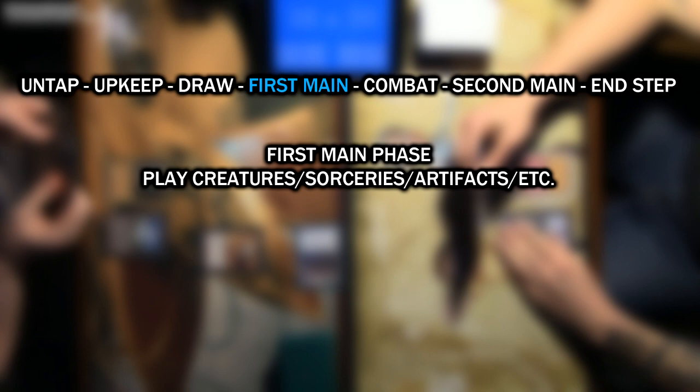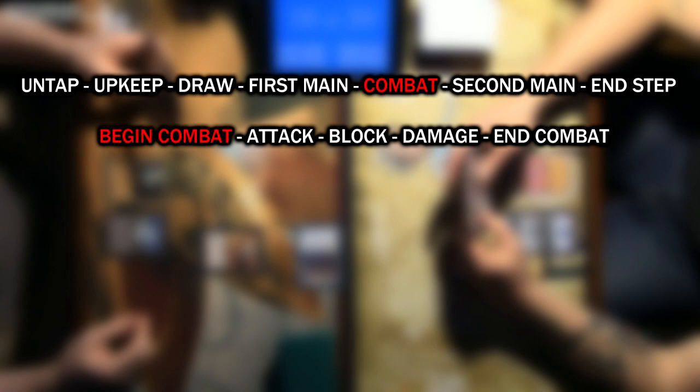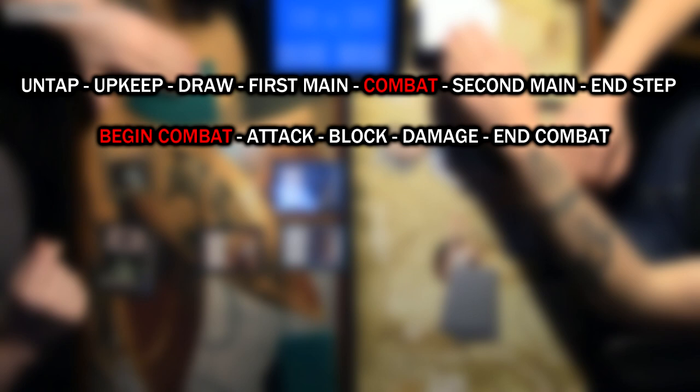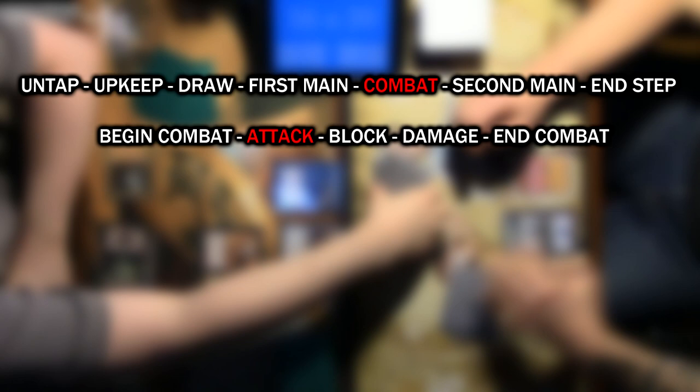Next up is the combat step, which is split into multiple smaller phases. To signify that you are starting combat, you will generally tell your opponent 'combat' to signify that you are going to start attacking. The reason you do this is to allow your opponent to cast instant-speed abilities before you start attacking with creatures. Sometimes there are triggers that happen as a creature attacks or as you enter the combat phase, so your opponent needs to have a fair chance to respond. Once you have begun combat, move to the attacker step, where you select which creatures you are going to attack with.